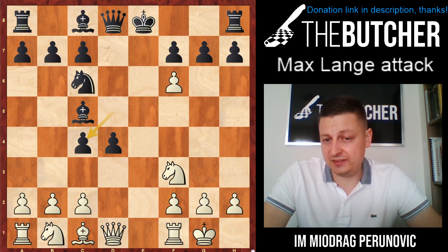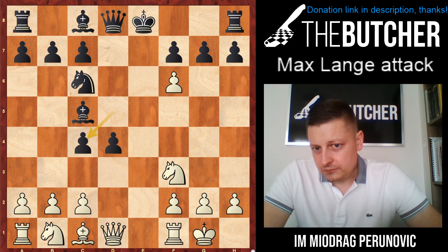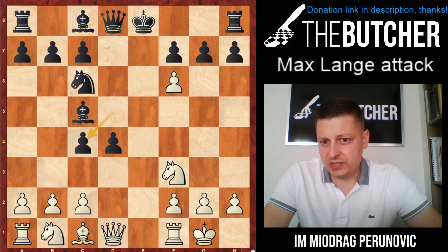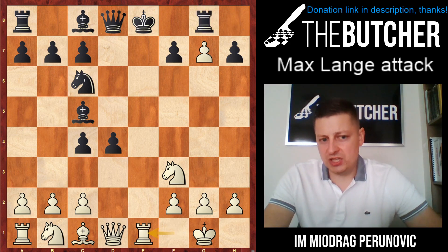If Grandmaster Hansen could use this opening twice and win both games in 15-20 moves, then you can use it too. By the way, at the time Eric played those games, he was rated about 2480 FIDE. After d takes c4, rook e1 is one option, but I want to give you an alternative for those who intend to play this line long-term — not just for one game: f takes g7.